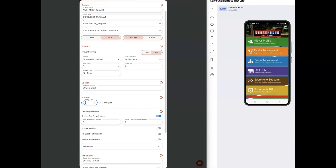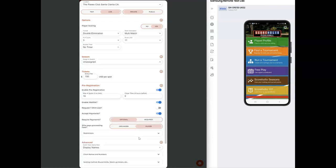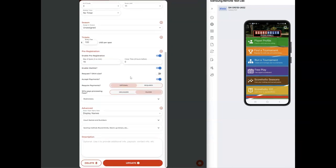One thing to know is if you charge for a ticket — let's say it's a hundred dollars a team — the first player to sign up will pay the entire hundred dollars. They'll have to collect from their partners for registration, but it's easier as an organizer to collect the entire amount and let them handle it as a team. You can also limit teams, turn on a waitlist, and accept payments here. For more information, go to docs.scoreholio.com.